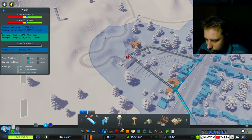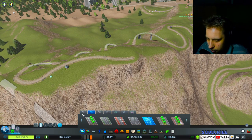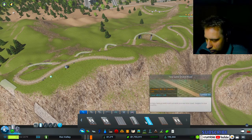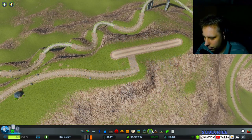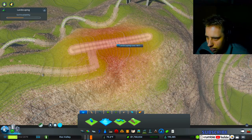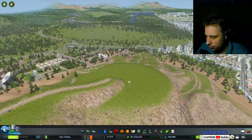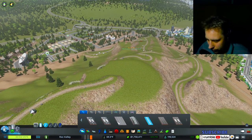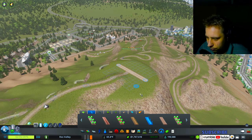I wanted to put one down there, and then somehow get it up here too. Let's just do a small little road right here — there we go. Let's try and re-add in this path. There we go, perfect — now the cable cars are going. And I can put another one out this way too somewhere. What if I put the end of the cable car over here for people's enjoyment?